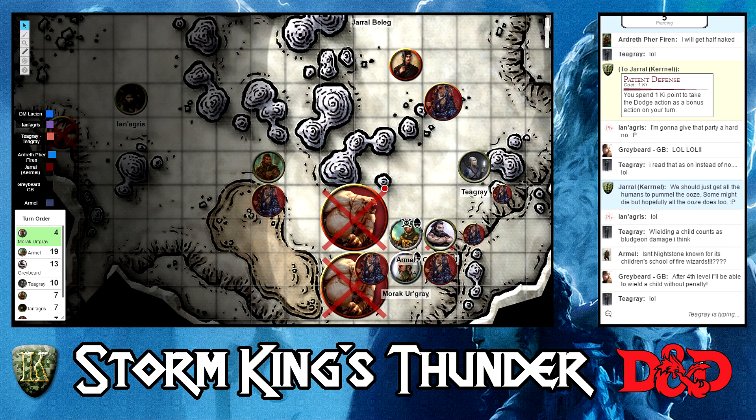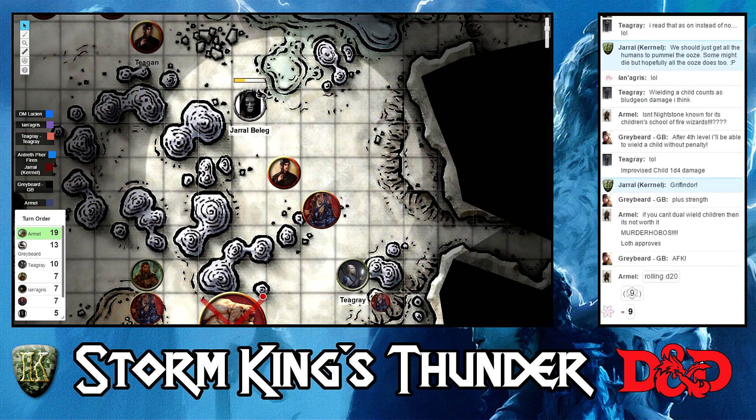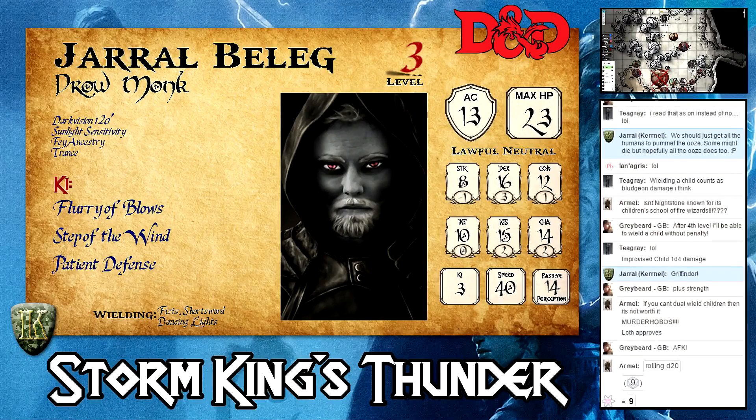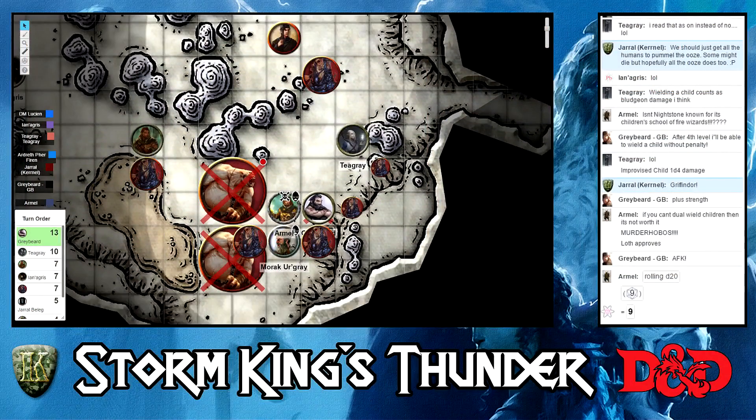That is everybody on the humans and guards that can go. So we're back at the top of the order and Armel needs to make a death save. 20 inbound would be good. Nine is under 10, so you've got one success, one fail so far. That brings us to Greybeard. You have a staff in your hand, axe on the floor, smoking, two unconscious bodies next to you. What is Greybeard going to do? He typed in AFK, so. I think that's short for grab the two unconscious people and run away. Or at a minimum, his friend the druid.